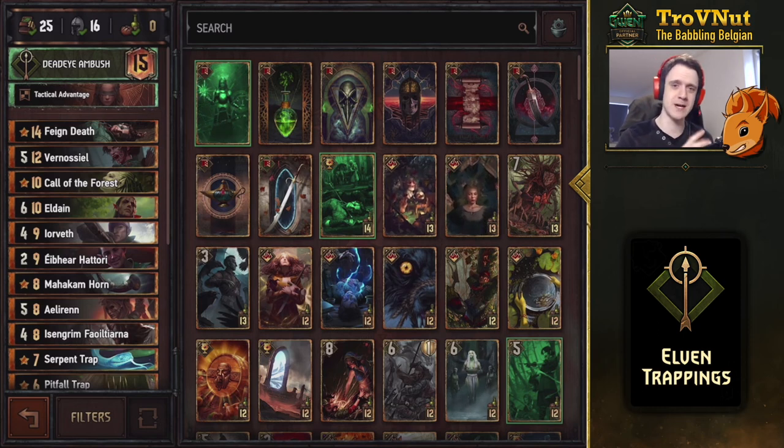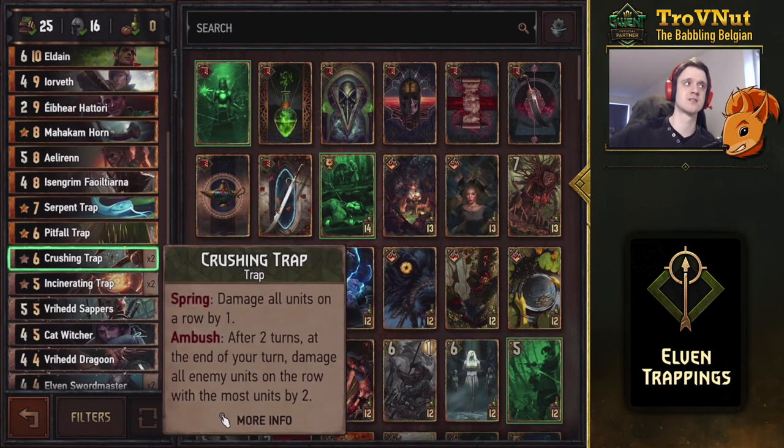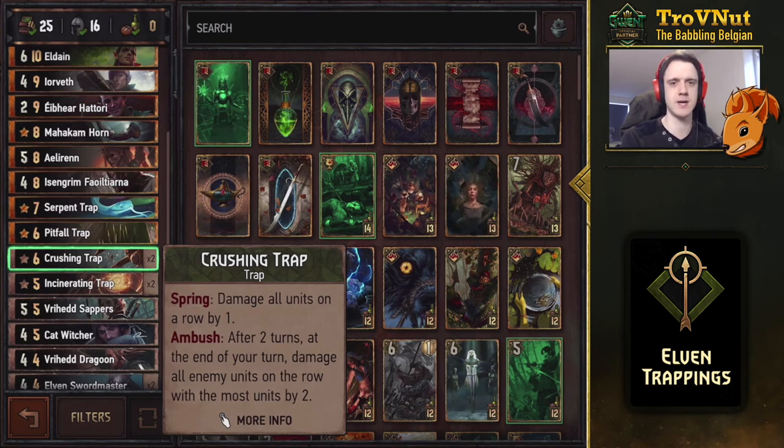This is the Elven Trappings deck — the deck list and a short description of how to play it are on the Gwent site linked in the description below. This deck is so powerful it beats almost everything. The only real problem is facing a mirror matchup — when you're playing against traps while using traps. In that case, having final say is very important because Crushing Traps deal well with your opponent's swarm. You can use multiple Crushing Traps to take out your opponent's Elven Dead Eyes, even boosted by Isangrim to four power.